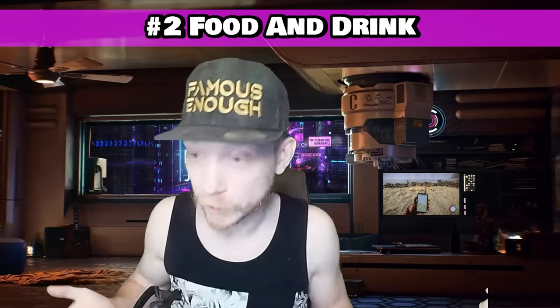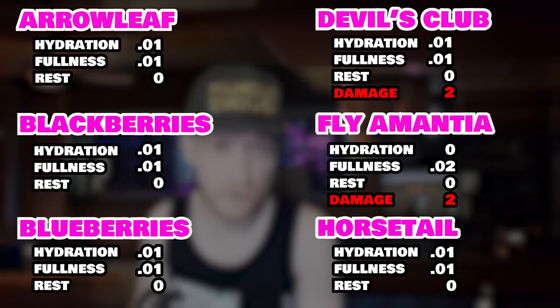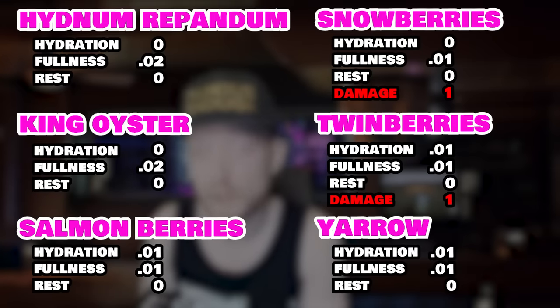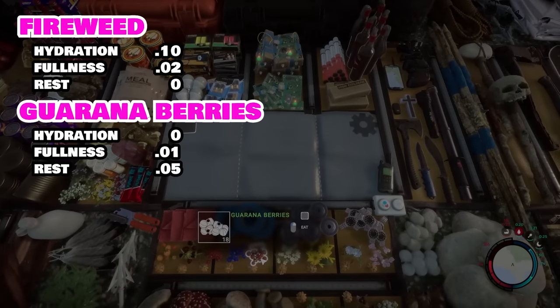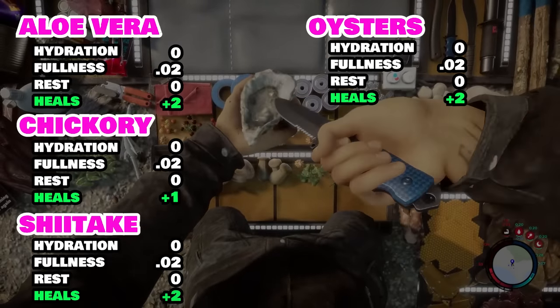If you don't want to go through all that work and just want it spelled out, here are the foods that provide either only a limited benefit, deal damage with no benefit whatsoever, or some equally pointless mixture of the two. You don't have to avoid all of these as they can provide at least some hydration or fullness, but they're basically so low it's not worth the extra effort. Aside from that, fireweed and guarana berries are the biggest sleepers you should collect, with aloe vera, chicory, shiitakes, and oysters offering at least a little bit of healing.